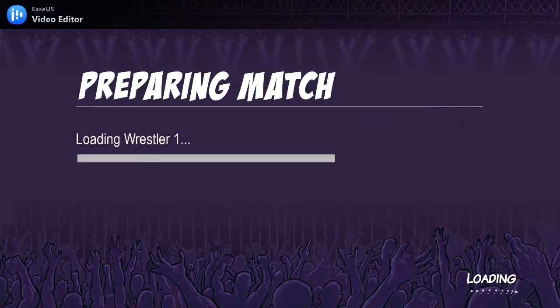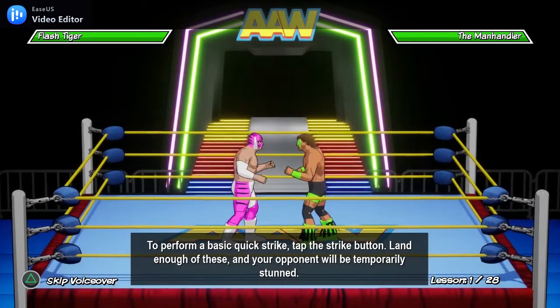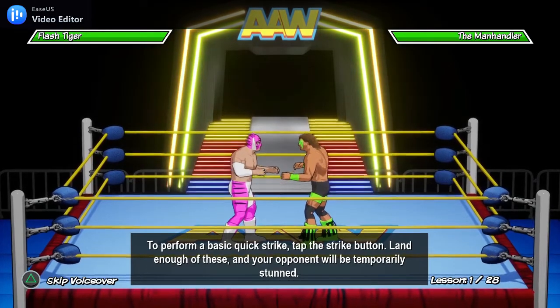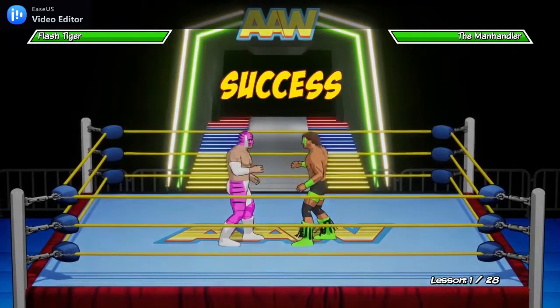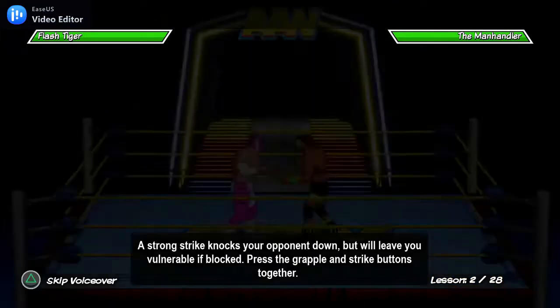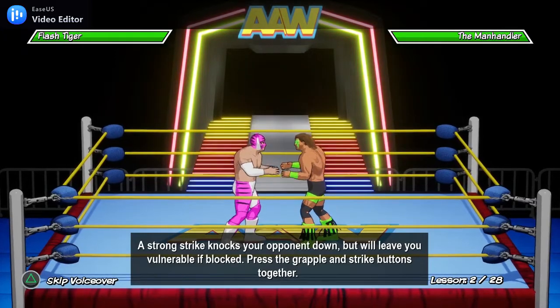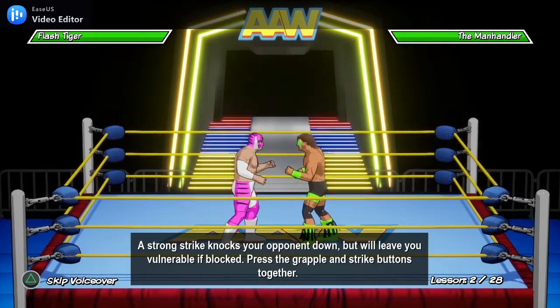To perform a basic quick strike, tap the strike button. Land enough of these and your opponent will be temporarily stunned. A strong strike knocks your opponent down but will leave you vulnerable if it's blocked. Press the grapple and strike buttons together.